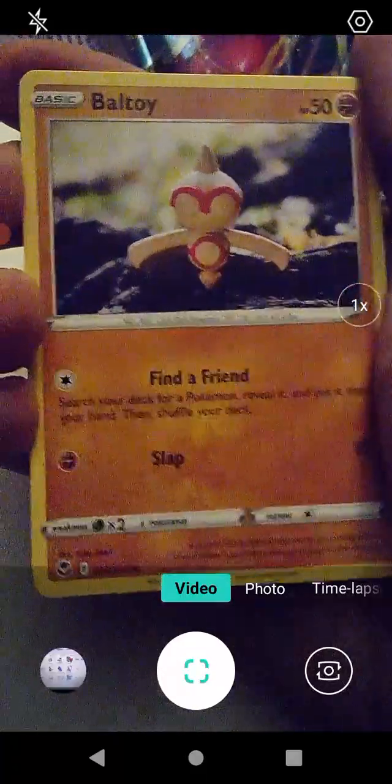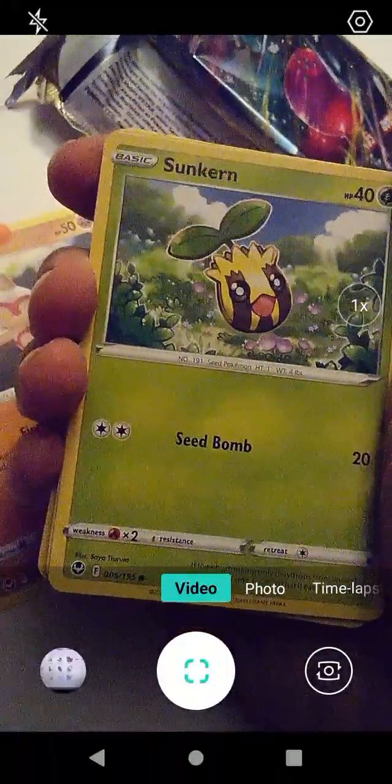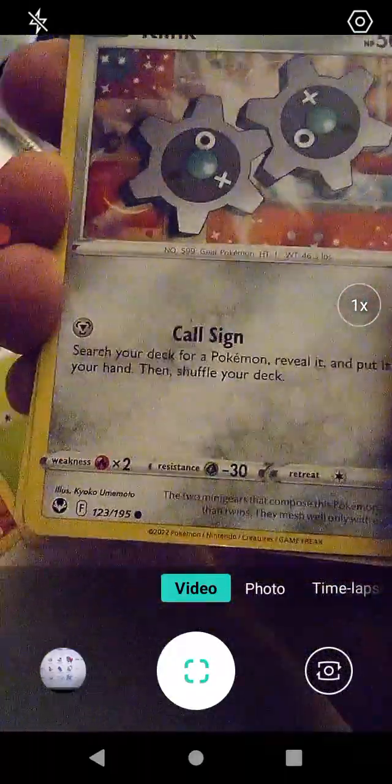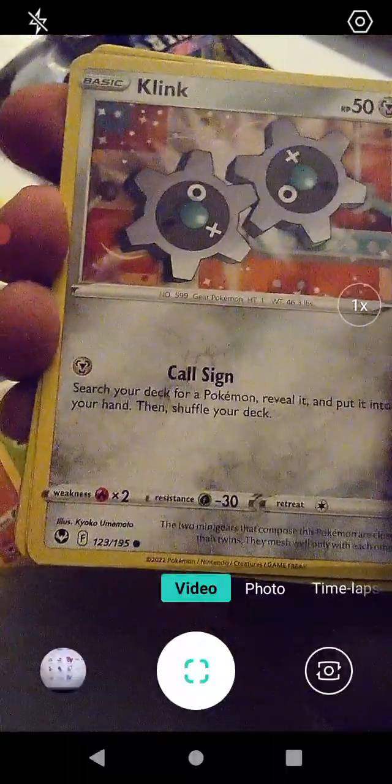Starting off with Ball Toy with Find a Friend and Slap - hmm, alrighty then. We have Sunkern with Seed Bomb - that does make sense. Clink has Call Sign - that's a pretty cool Pokémon.